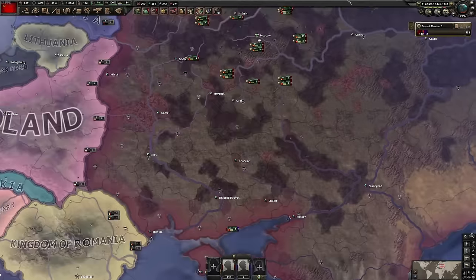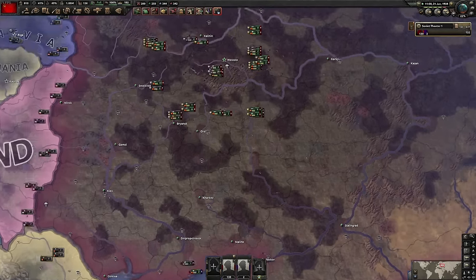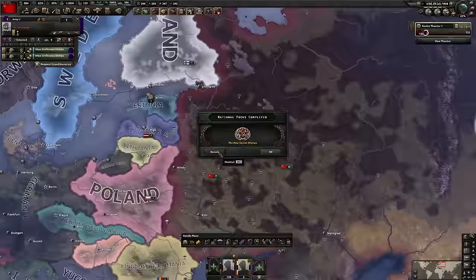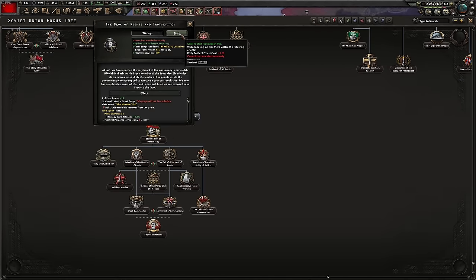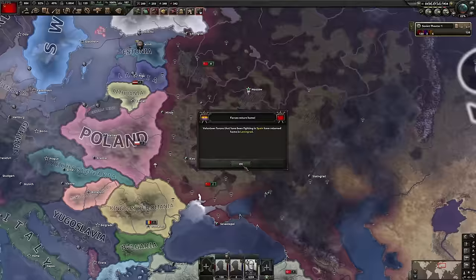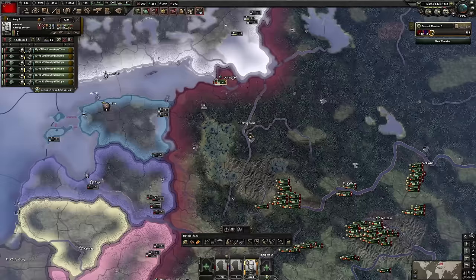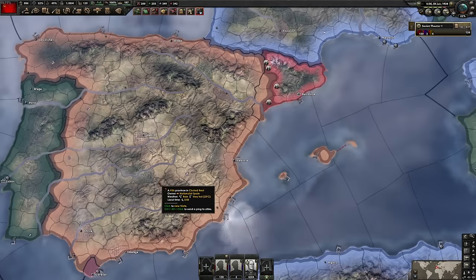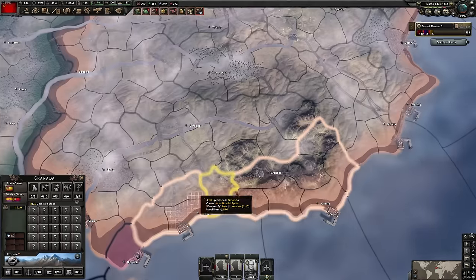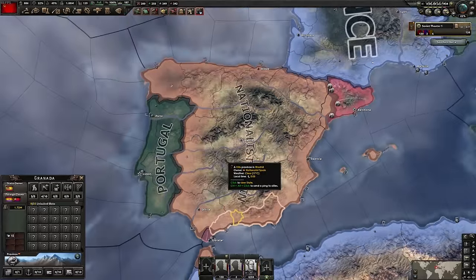Luckily, we didn't lose any divisions - because now they've been ejected out of the country and they're just going to arrive back. Surprisingly, the nationalists just let me leave - that's nice of them. The new Soviet woman! And then we can start finishing off - the Block of Rights and the Trotskyists. The heroes of the Spanish Civil War have arrived back and surprisingly intact. The problem is I could never close this pocket in the south, so the amount of divisions could never hold the full front lines, then there were gaps, so the AI always takes advantage of the gaps.